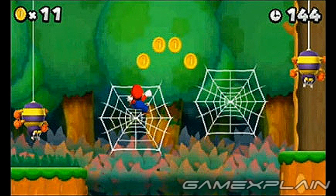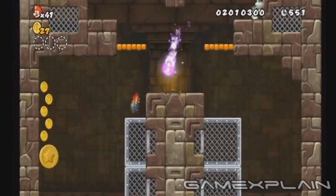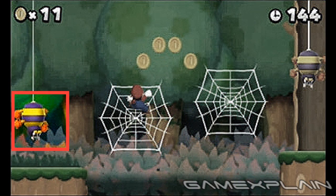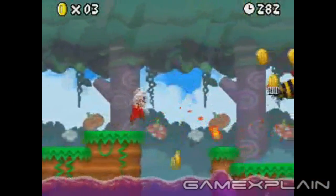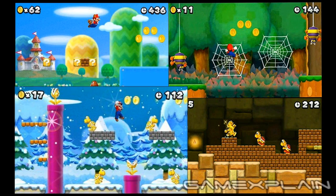This screenshot doesn't reveal a ton, but the spiderwebs are new. It appears that they'll function similar to the fences you could climb in New Super Mario Bros. Wii. As for the spiders, they seem to be related to the Skullbugs from the original New Super Mario Bros. Besides confirming there's a forest world of some kind in New Super Mario Bros. 2, it really doesn't tell us much else.